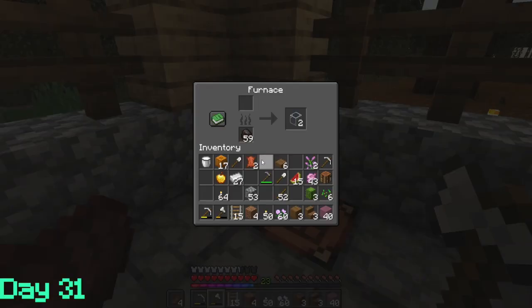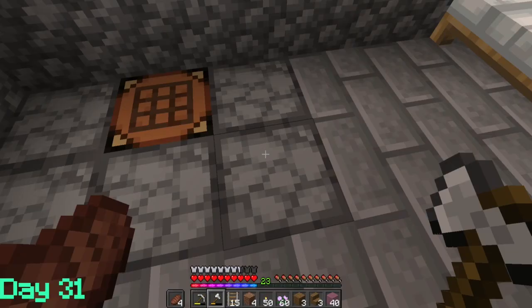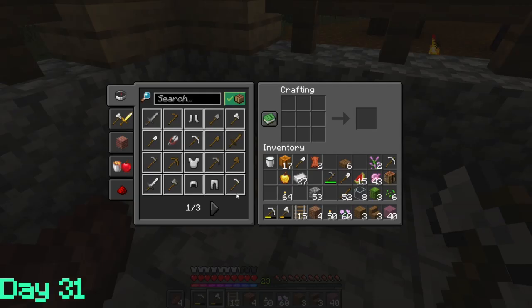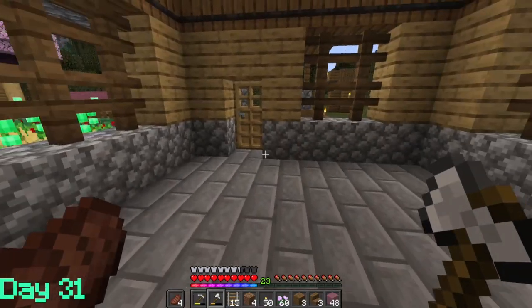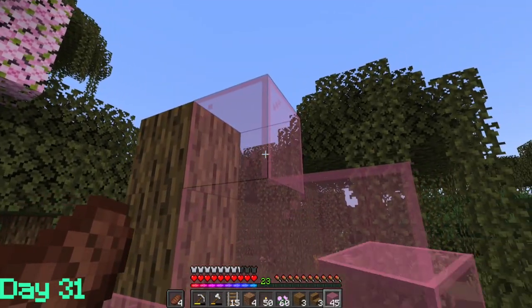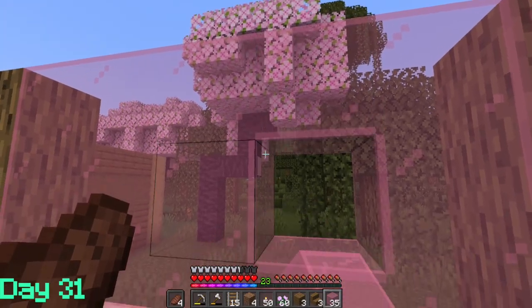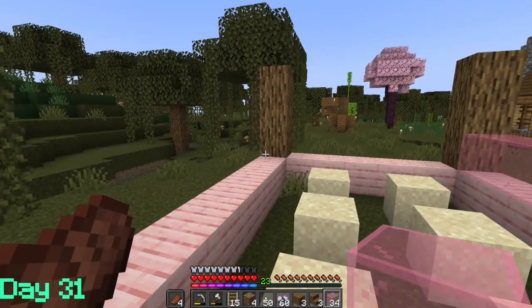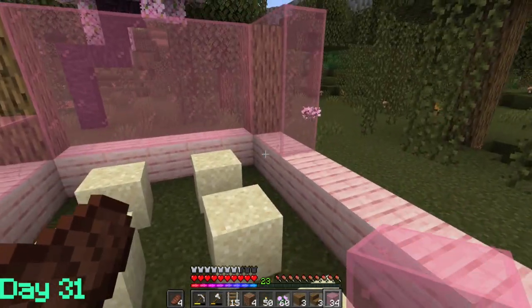Hello everybody, welcome to day 31, where we are getting the glass we smelted so we can finish that cactus farm. I gotta make a confession, everybody — I'm down bad for working on the cactus farm. You thought you were gonna get me, didn't you? We're just gonna finish up the cactus farm.